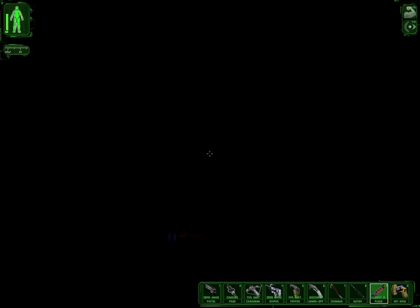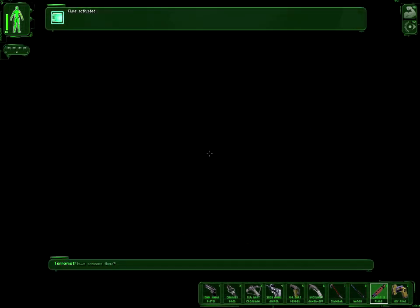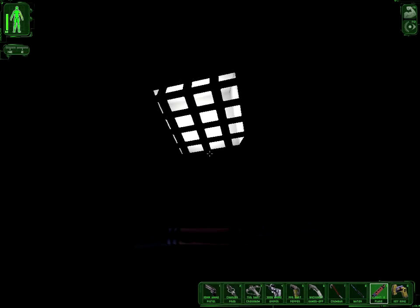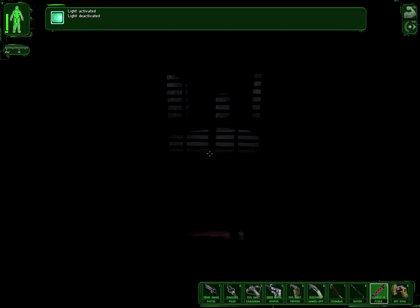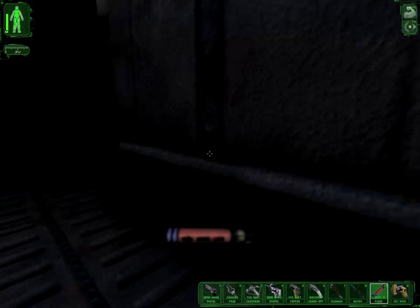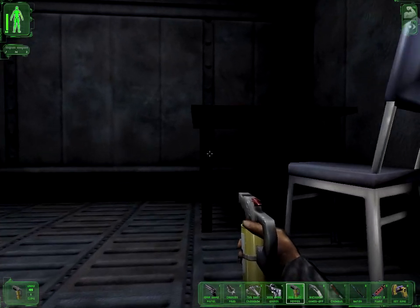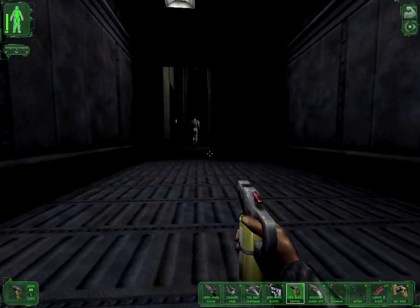I'm tempted to just indiscriminately use these flares all over the place, although it isn't going to help with my stealth. Not that it matters too much if they're too stupid to realize where it came from. Anything over here? No, that's just a dead end. They're all preoccupied with that stuff down there, so I should be able to move through here pretty nicely without any major worries — at least for a little bit, until I run into this guy.